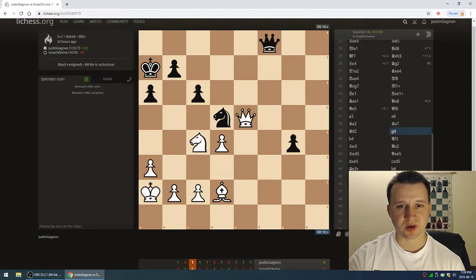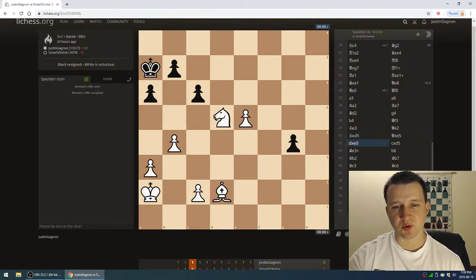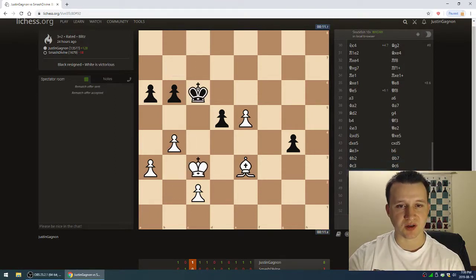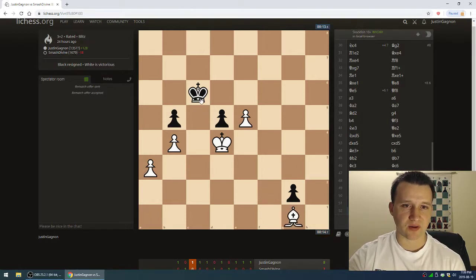I'm just going to blast through these moves — queens come off the board, minor pieces come off, and now I'm just up a minor piece. He has a passed pawn, I have one, but this is pretty elementary stuff. My bishop is just controlling here and resignation is on the horizon. Black is also in zugzwang — the king will have to go here or there and give up the pawn.